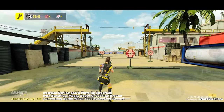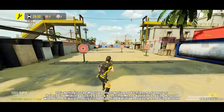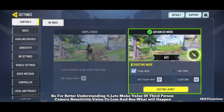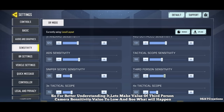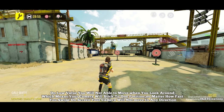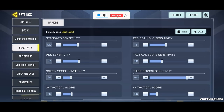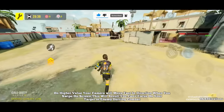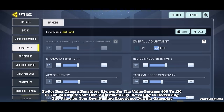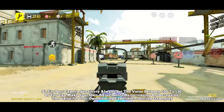Number 1: Camera Sensitivity. This is the most important setting and plays an important role in COD Mobile. Camera sensitivity means speed of looking around when you are not currently firing or during sprint. On low value, your camera will stick to one position — no matter how fast you swipe, it won't move. On higher value, your camera moves too fast and you can't focus on your target. For best camera sensitivity, always set the value between 100 to 130, or adjust to your own gaming experience.